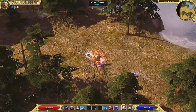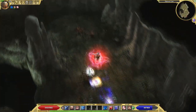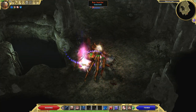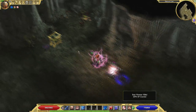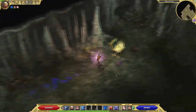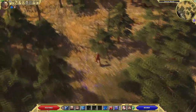Arachnos drone — whatever. Let's find the boss. There is a spider boss here. Phantom Strike — and down it goes. We deal good amounts of physical damage and very good amounts of elemental damage. These are the damage types of this build: physical and elemental.